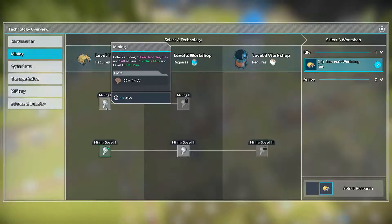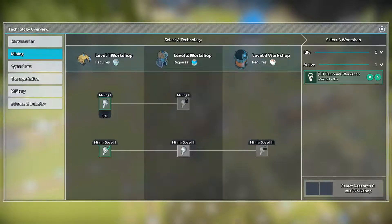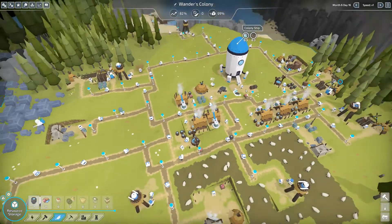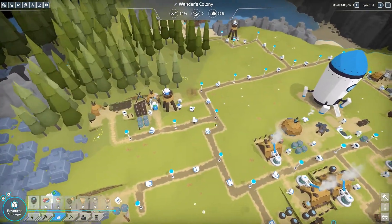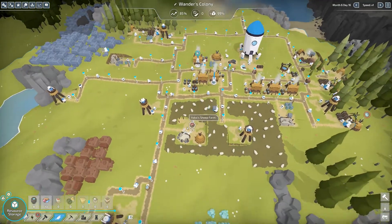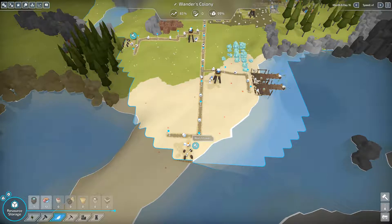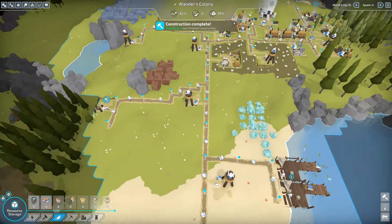Mining speed has been upgraded — that's awesome. Mining one unlocks mining of coal, iron ore, clay, and salt. We will need this 100%, so let's research that. It's nice having a workshop constantly researching something. We have expansion going here and expansion going down there. Once this one watchtower is completed we have a nice food production going on.